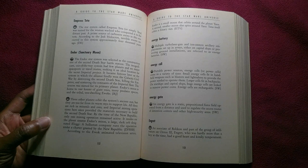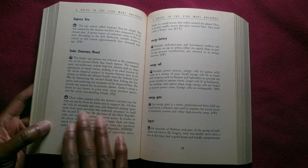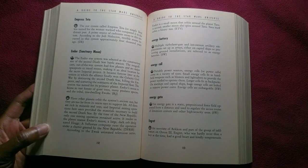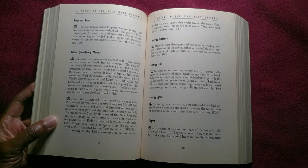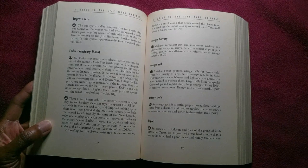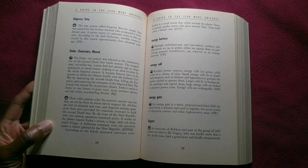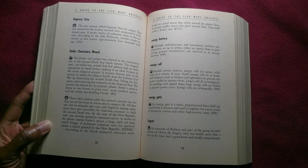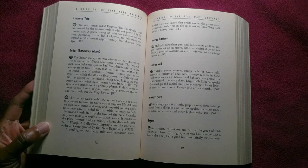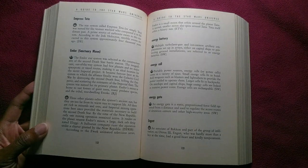Endor's moon is home to vast forests of giant trees, many predator species, and the tribal tree-dwelling Ewoks. Three other planets orbit the system's ancient sun, but they are too far from its warm rays to support life. All three are rich in minerals and ore, and imperial mining operations once provided the materials necessary to build the second Death Star. By the time of the New Republic, only one mining operation remained active, run by a Sullustan company under a charter granted by the New Republic. According to the Ewok animated television series, Endor is a small moon that orbits around the planet Tana, and a second smaller moon also spins around Tana, which itself orbits a binary sun.